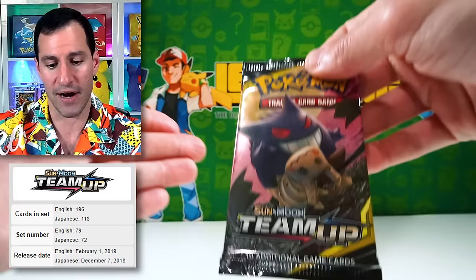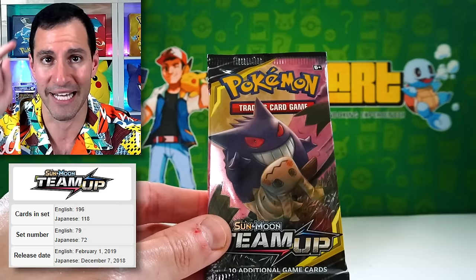They took the IP of Detective Pikachu — not the most popular IP within the massive Pokemon franchise — and made a movie. Maybe it was a test. Team Up, guys! Ding ding ding! Don't just hit that notification bell, but pay attention — Sabrina full art trainer — I have yet to pull it from this set.